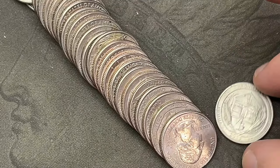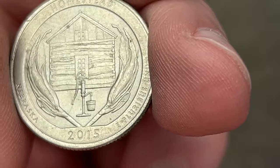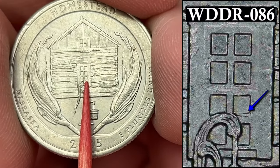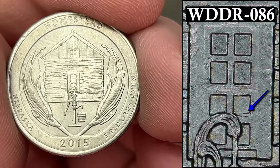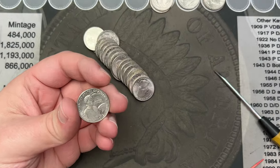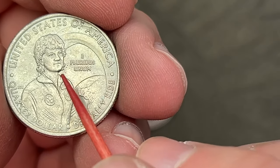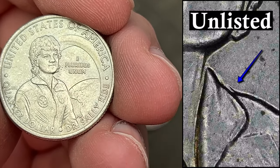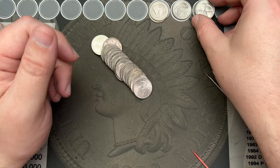Roll number nine. We've got another double die here on this Homestead 2015. This one is in the bottom of the window just above the pump handle. Goes straight across this time instead of up and down. Cool, that's another double die reverse — two of those. Also on roll number nine, I've got a 2022 Sally Ride. This one has some doubling right on the collar here, or just next to the collar. It is a bit more minor but still a cool little double die. We'll put it up here with the rest.